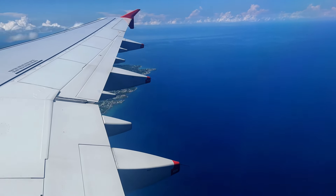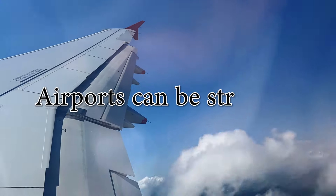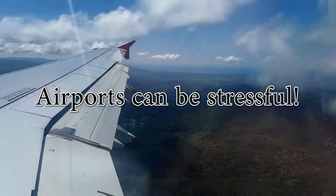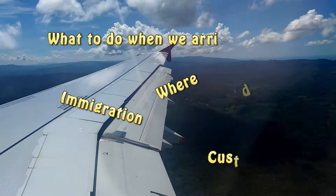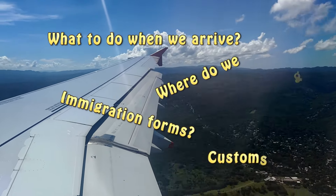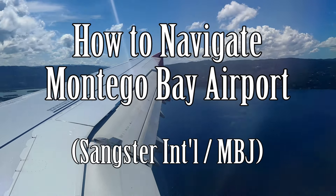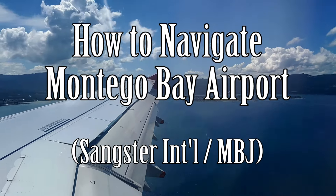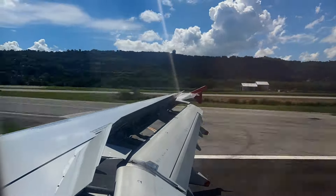Hey everyone, this is Nancy from New Travel Escapes. Airports often cause people a lot of stress and anxiety. What do you do when you arrive? Where do you go? How do we deal with the crowds? Where do we find our transfers? Today we are hoping to alleviate some of your anxiety and walk you through how to navigate the Montego Bay Airport in Jamaica so you can get to your resort with a Red Stripe in hand with less stress and as quickly as possible.